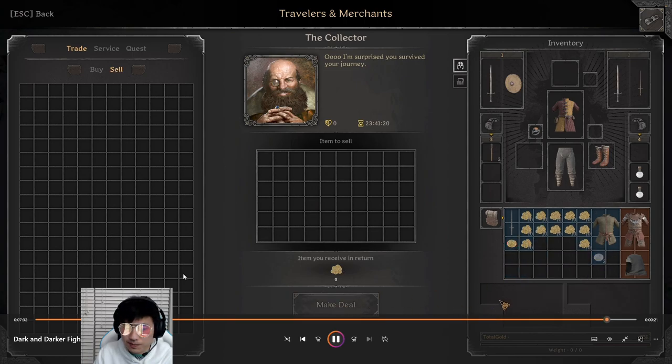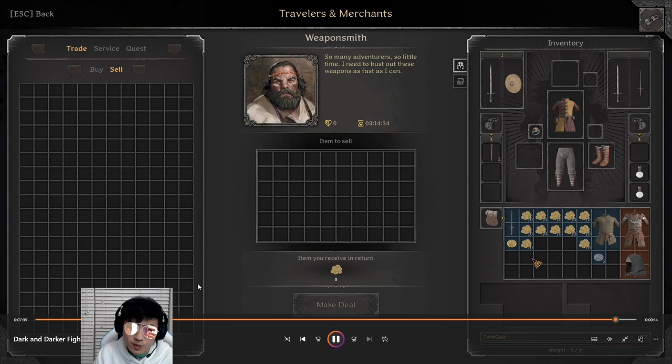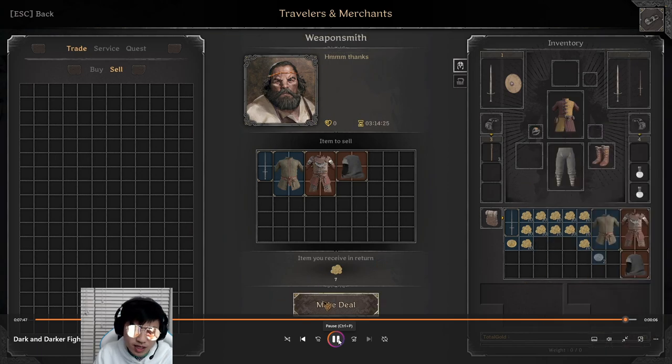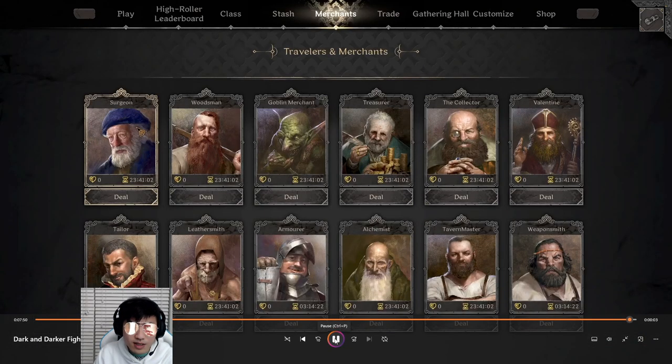You just click sell and make deal. The other merchant you'll frequently use is probably the weaponsmith, who will buy all the weapons and armors that you might not want. We have a bunch of gray armors to sell to him. If you get blue and above or even green and above, you can actually go to the trading post and try to sell it to other players — but that's a little more complicated. For now, we're just going to sell it to the weaponsmith since the stuff we found wasn't even green.